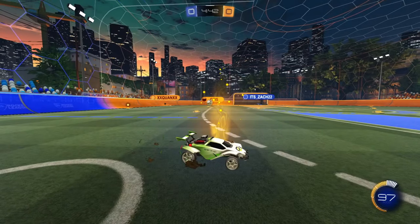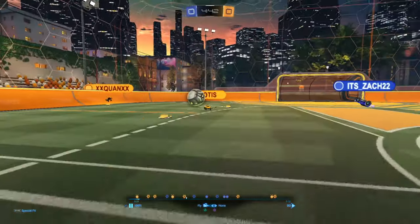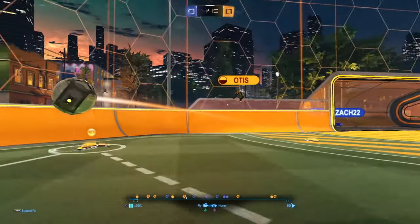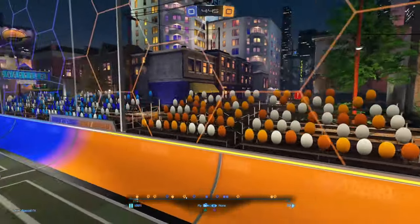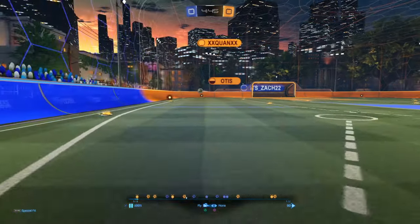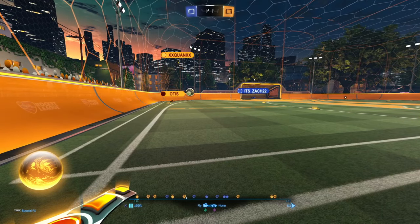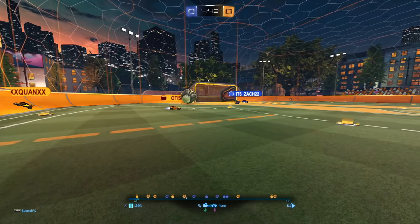Starting from this point, the first thing to go over is spacing — it's pretty off. When the ball is in the corner and a teammate's car isn't going to recover — he's in the air with no way to land and immediately make a play — Associate is all the way back here. He needs to be going for the mid boost and holding a more central position.